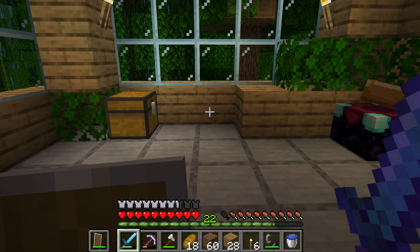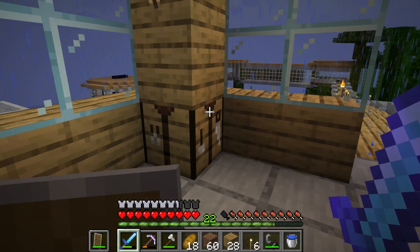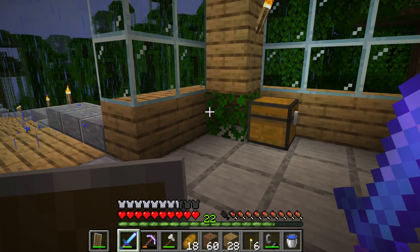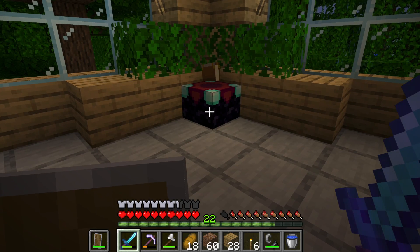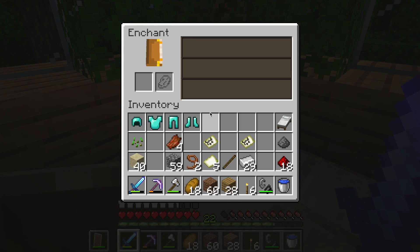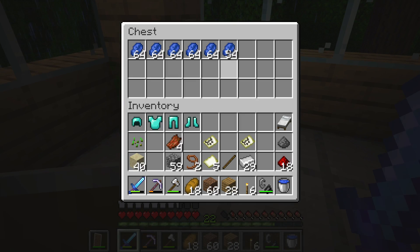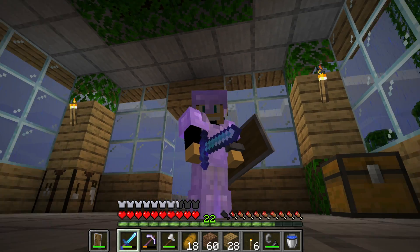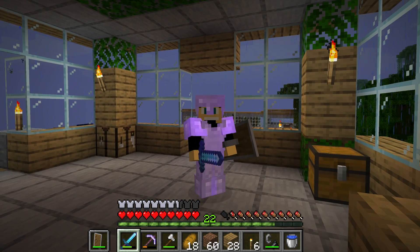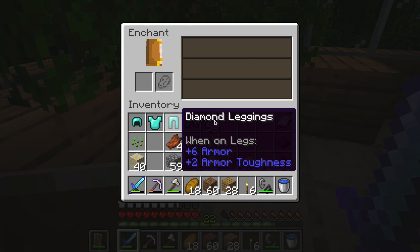Today we are going to be enchanting them and putting them on, and we're going to get some upgrades to the skeleton farm. I've found a way to actually turn it into more of a skeleton grinder. While this is not a maximum enchantment table because it doesn't have all the books, we're still going to enchant our stuff anyway because it's been too long. This is the final shot of me with iron armor, hopefully for good. Here we go — time to enchant.